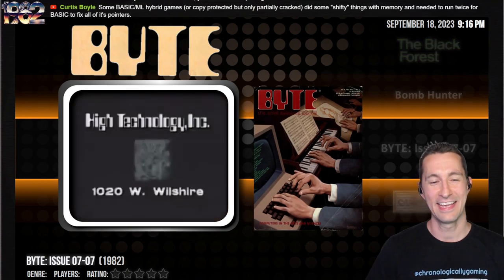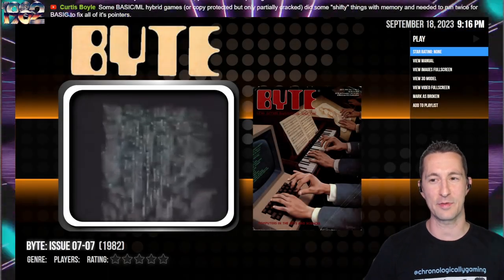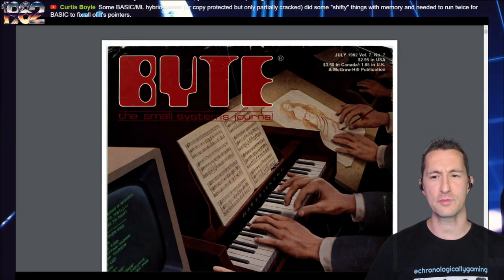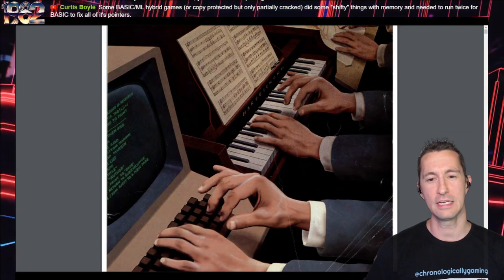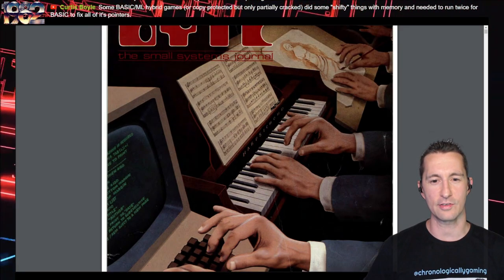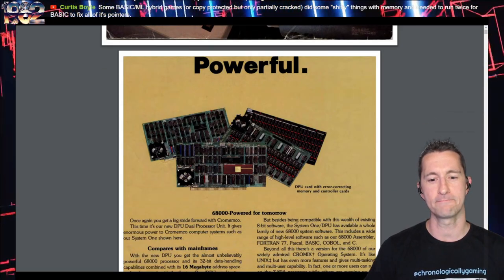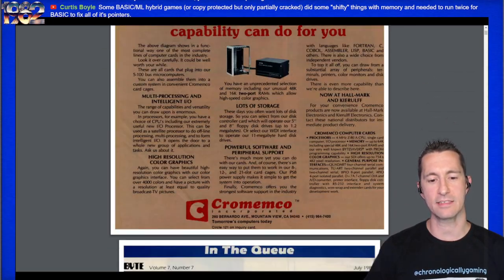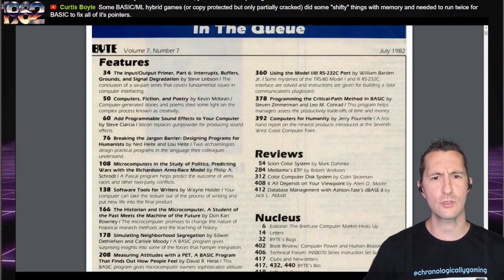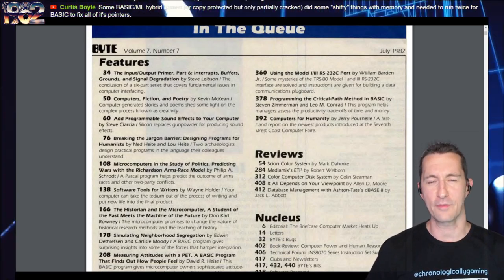Let's see what the latest issue of Byte Magazine is — some normality. Let's flip through Byte Magazine of July 1982. This is the Small Systems Journal, hundreds of pages long. The front cover: Computers in the Arts and Sciences. The table of contents includes input buffers, ground signal degradation, and a conclusion of a six-part series on fundamental issues in computer interfacing. Then there's 'Computers, Fiction, and Poetry' — computer-generated stories and poems shed light on the complex process of creativity. It's funny to see in 1982 they're talking about computers generating stories, given today's age of AI and ChatGPT.